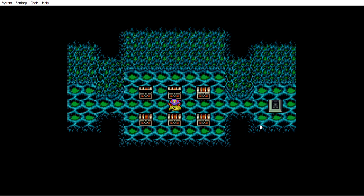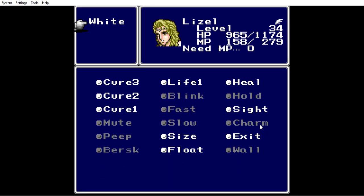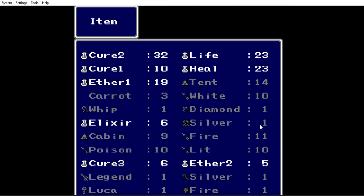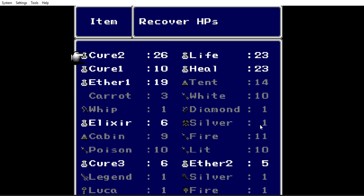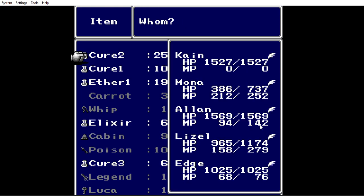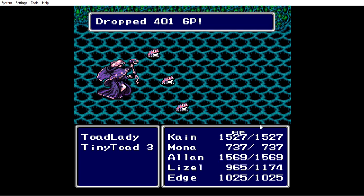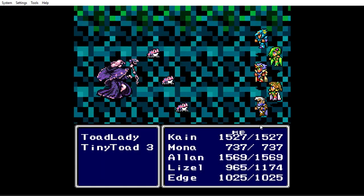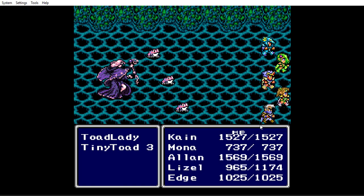Oh, that helps! What did I find? I don't even know what I found. I've got a lot of Cure 2s. Rydia, you've got to get stronger with your HP. Why am I dropping gold? Don't drop gold — for the last time, I repeat, don't drop gold.